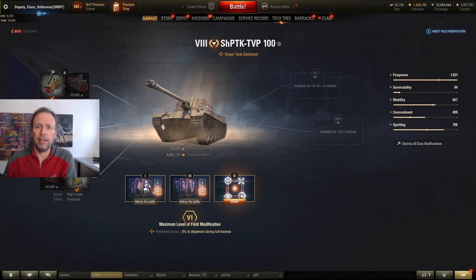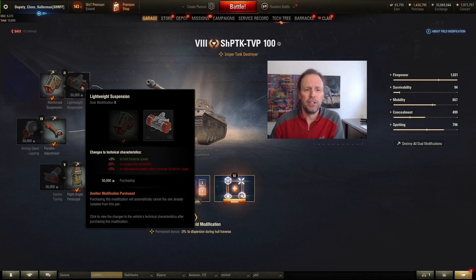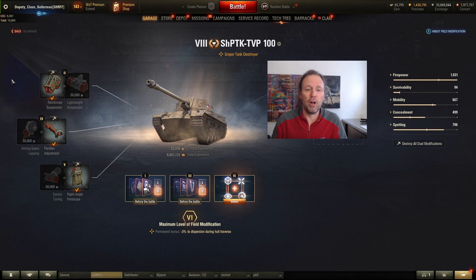With field modifications, I had to change one. Originally I used the one that gave me plus 5% hull traverse because the thing has bad traverse, but that didn't work — you get better hull traverse but minus 15% to maintaining speed across all terrain types, and that just made it behave like a pig. So I had to change to reinforced suspension, which decreases my hull traverse but gives me plus 15% to maintaining speed when crossing all terrain types.